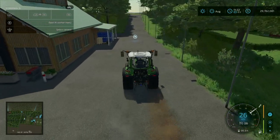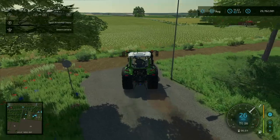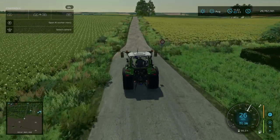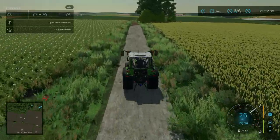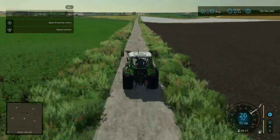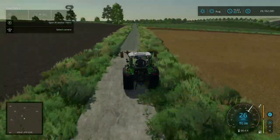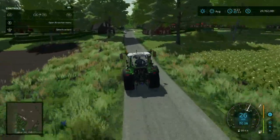In front of me is the farmer's market sell point right here. Exiting out the back, we are in for a very long trip down to the southern portion of the map, so I'll go ahead and fast forward the speed a little ways to get us there faster.